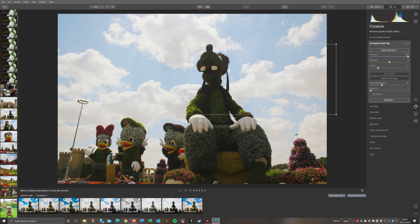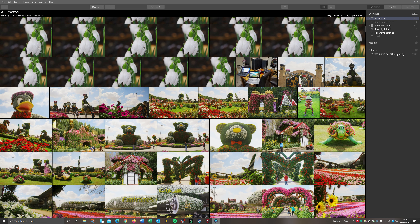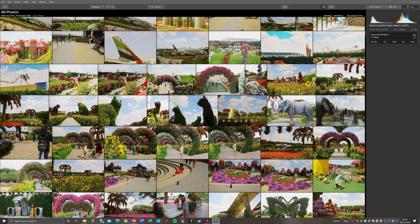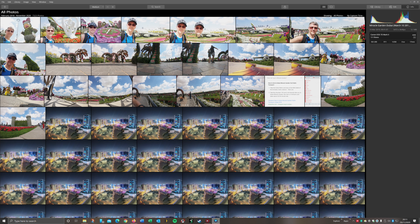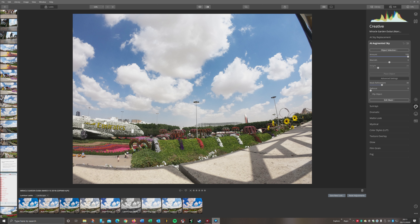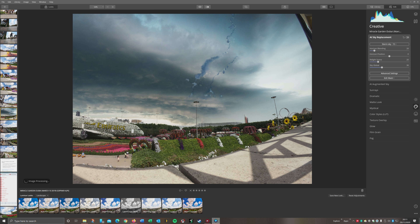So I'll just reset again now - I'm going to choose a different picture. I'll find something a bit more sunsetty. That might be alright. Okay so that'll do. And on that one, let's do the sky - I'm going to make it stormy. So there you go.